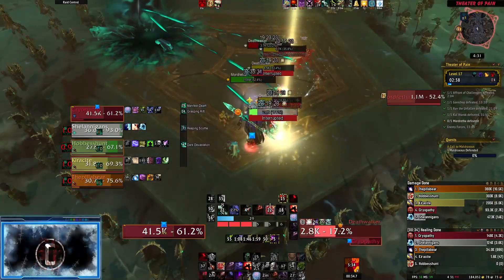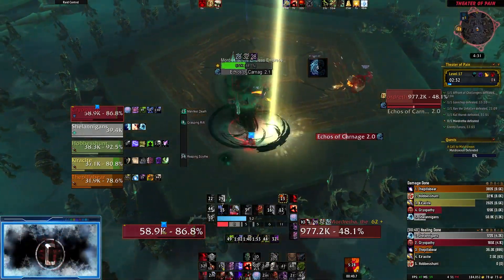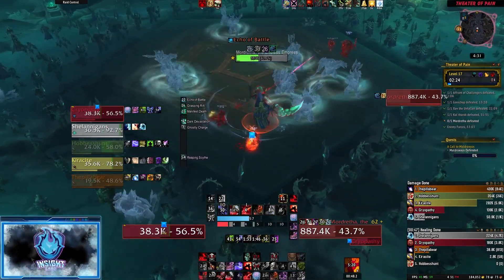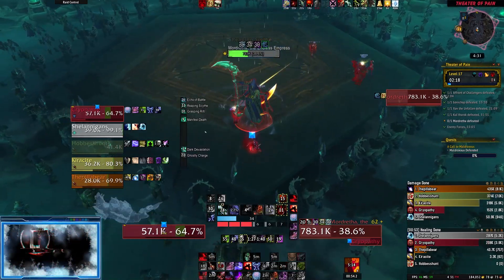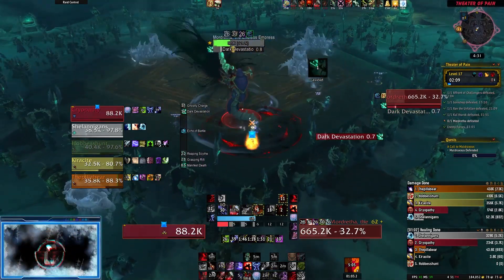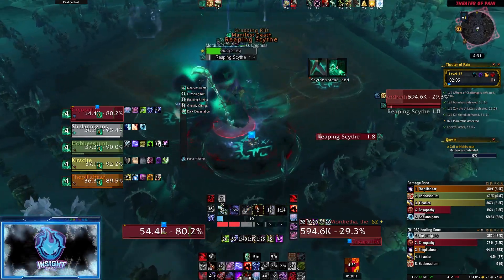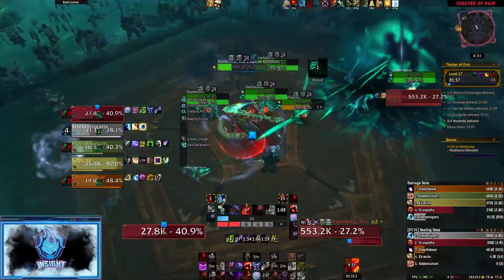Sub 50%, this boss becomes all about positioning. Avoid the Dark Devastation and Ghostly Chargers at all costs. After the second Grasping Rift, there will be no more overlap with Manifest Death, making it significantly easier. So if you can survive past this point, you should have a kill.